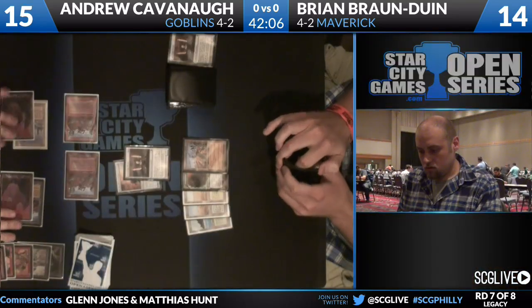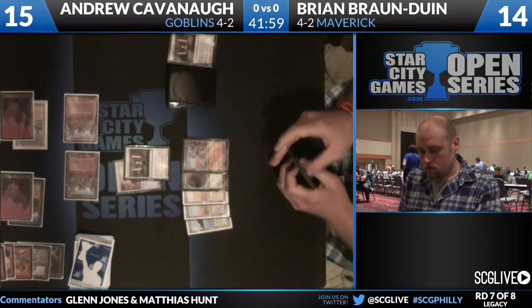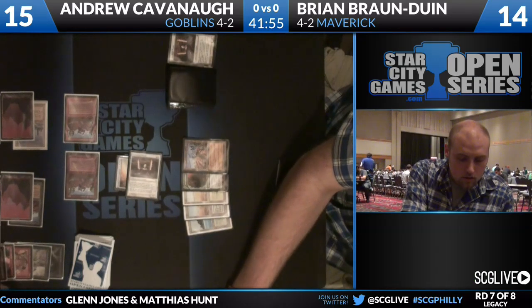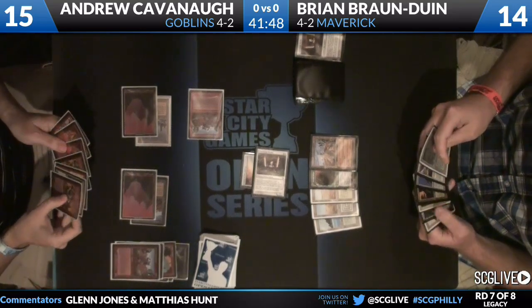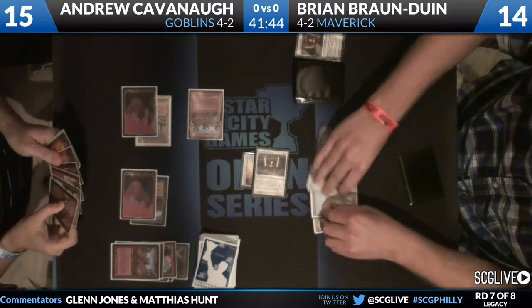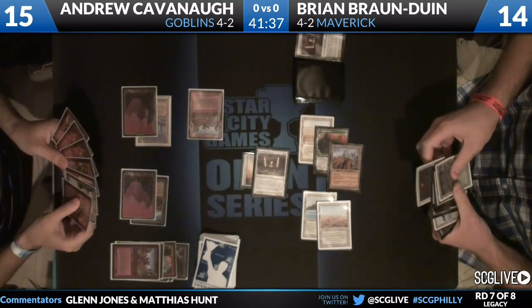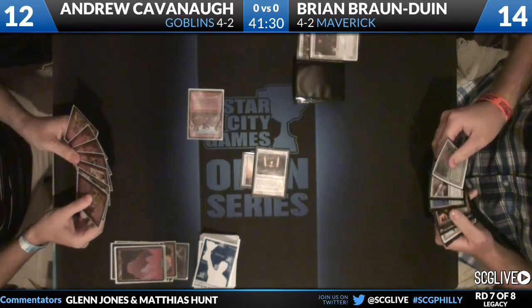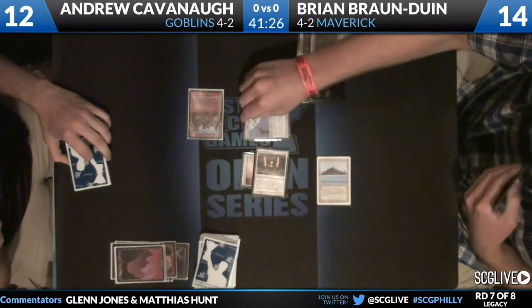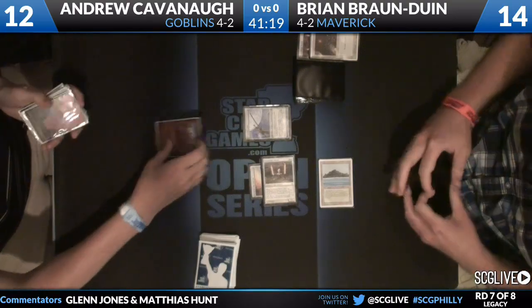Andrew passes the turn back to Brian. The two Goblin Ringleaders attacked, putting Brian to 14. It looks like Andrew is going to try to race the Stoneforge Mystic since he has no answer to it. Brian attacks without equipping the Jitte — that's a troubling thing for Andrew, because he knows the Jitte's there. BBD has something better than Umezawa's Jitte this turn: we are going to see Armageddon from Brian Brondwyn. He floats up mana, plays a land, plays the Jitte, and Andrew has one solution for this — but Brian takes the first game.